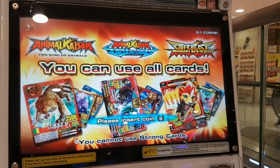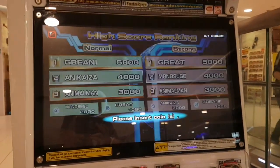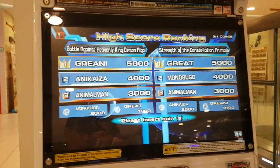Just go to any of our machines operated by GCA and play the Animal Kaiser machine. Then insert three credits, take a picture, and post it on our Facebook.